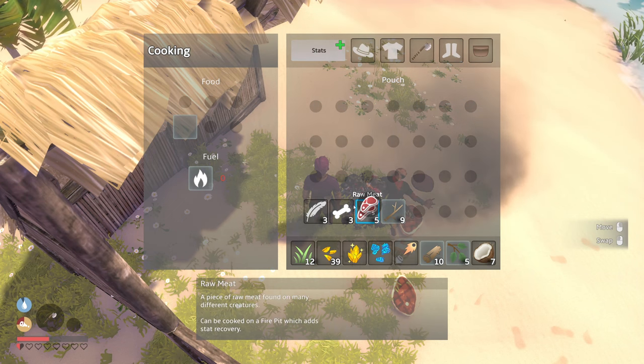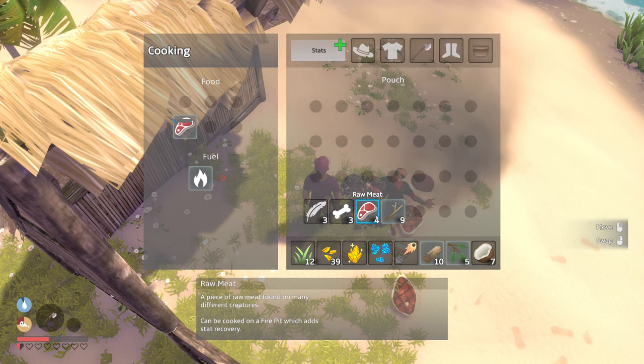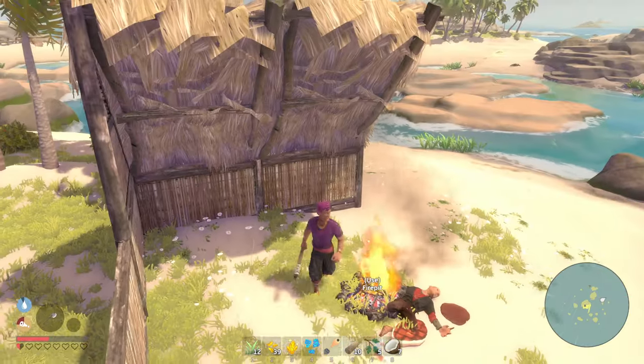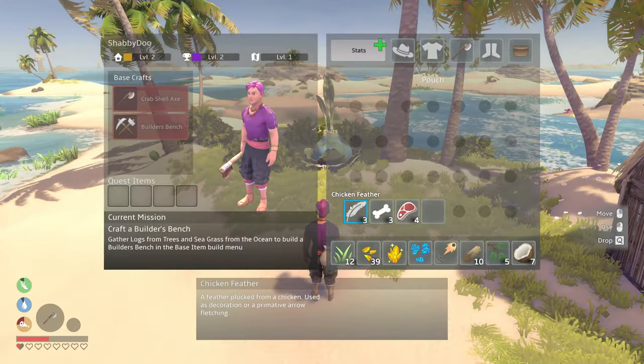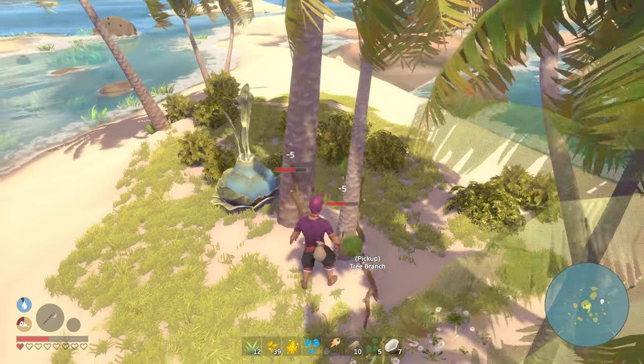Let's use the fire pit — let's put all this in here. You're telling me I can only put one at a time in? Get rid of all these sticks. Let's build this thing. Oh, I need more tree branches. My axe is in my hand — it just doesn't show in your inventory. I thought I lost my axe for a second.